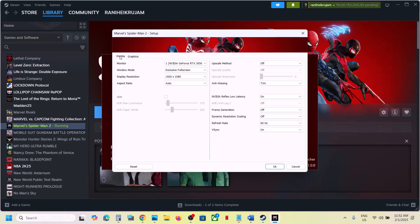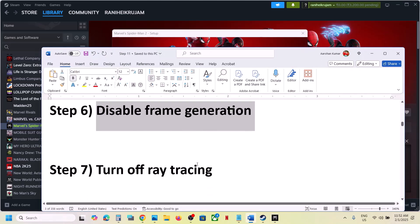Next step is to disable Frame Generation. Go to Display in the launcher and you will see Frame Generation. If this is on, turn it off, click on OK, and then launch the game.